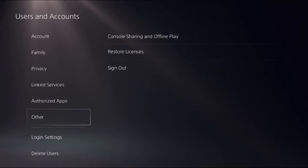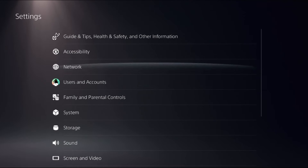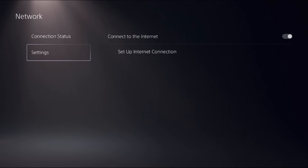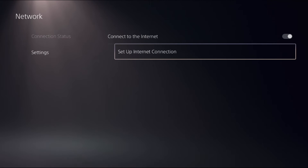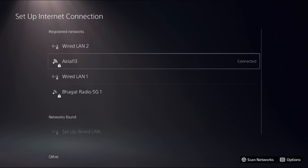Once done, go back to the main Settings, then select Network, choose Settings, and from the right side select Setup Internet Connection. Then choose your internet connection type, either Wi-Fi or LAN.